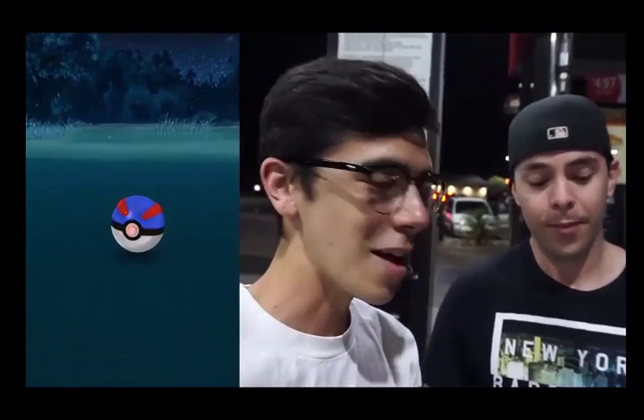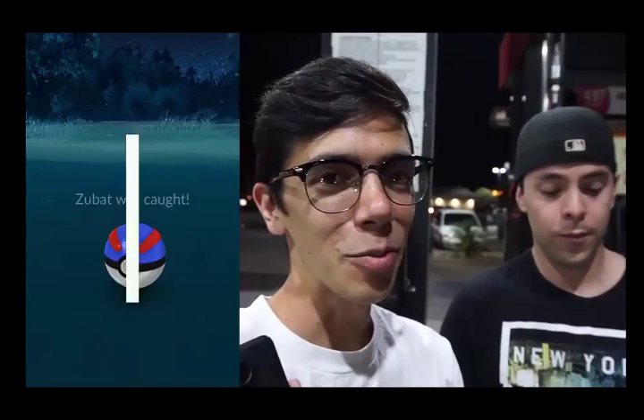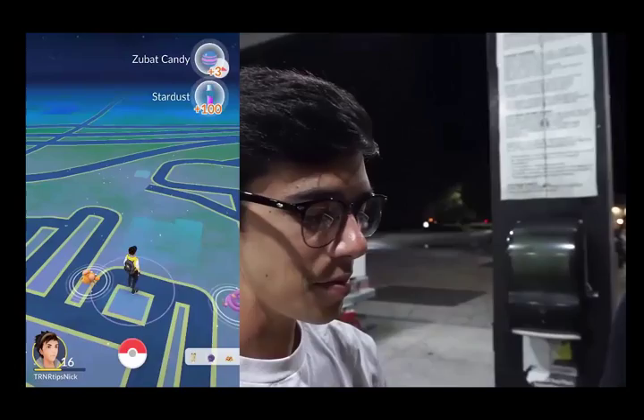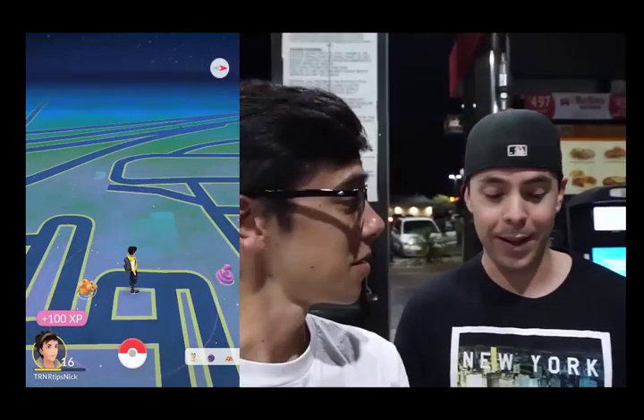We're still seeing the glitch today where every Pokémon is showing three footprints, which makes it hard to track things down. But since we are here at the gas station, we could probably just walk in a circle around the building and find most of these Pokémon. An Ekans just appeared. I do want a Pikachu and I think we will drive around until we find it.